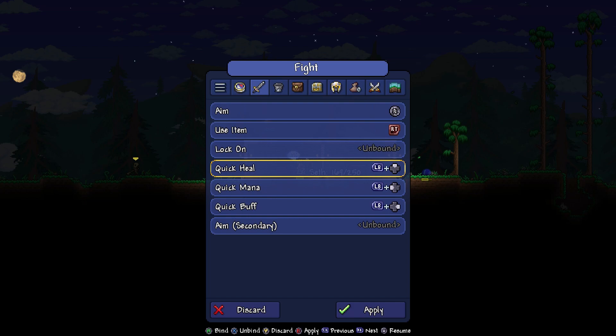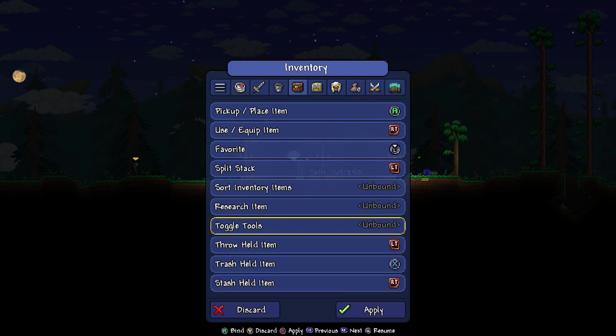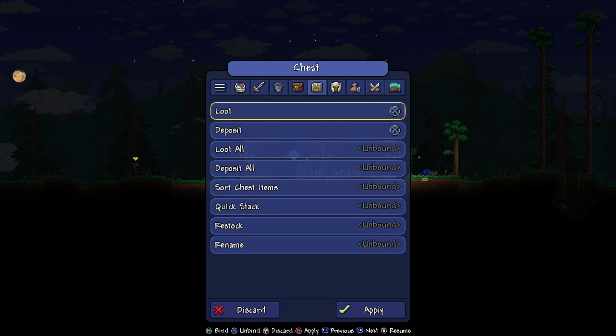Really nice to know because if you think you have to go to your bar and hit heal every time, don't do that — it's going to take way too long. A couple of other things: for your inventory, being able to split a stack with left trigger, or use an equipped item, or throw the held item — all of this is here. If you didn't know what it was, there's a research item button so you could just use this to research stuff while your inventory is open. Totally fine.